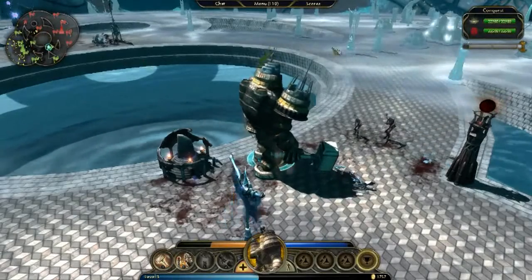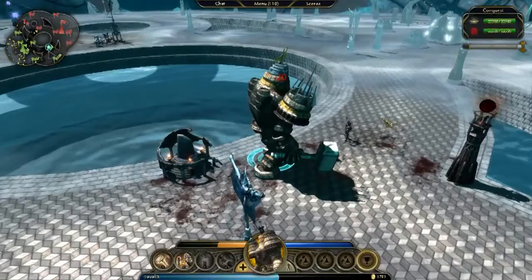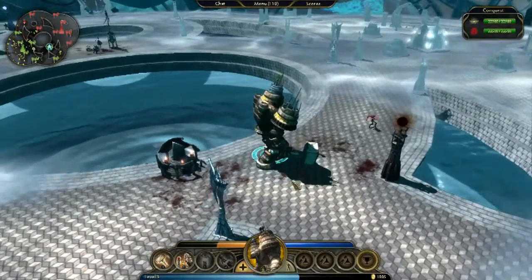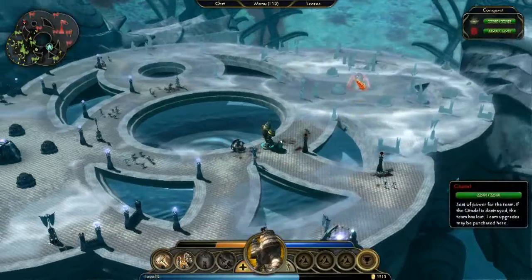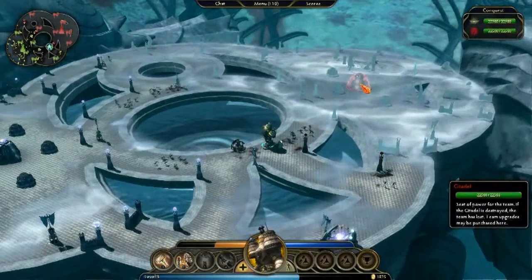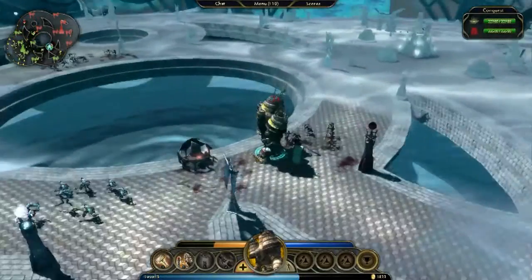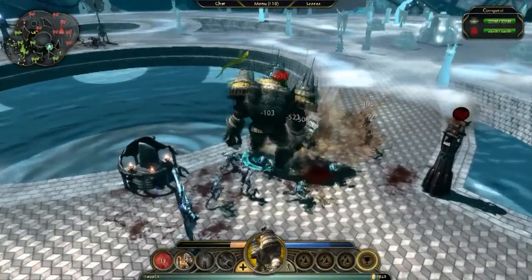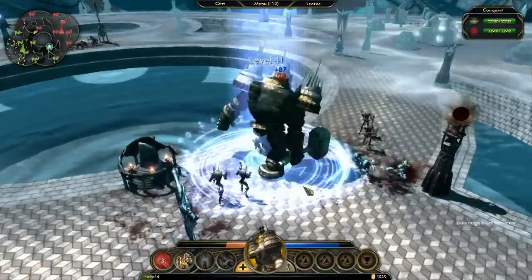This over here lets me see the status and primary objectives for this game mode. The game mode I am currently playing is called Conquest, which you can think of as a bit like chess. My objective is this structure here deep behind enemy lines called the Citadel. If my team destroys the enemy Citadel, I win. If my team is destroyed, we lose. How we go about fighting and destroying those Citadels is what Demigod is all about.